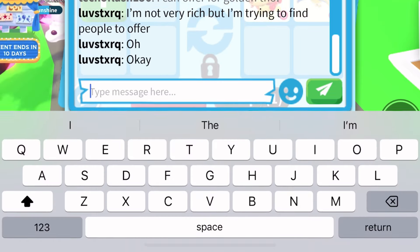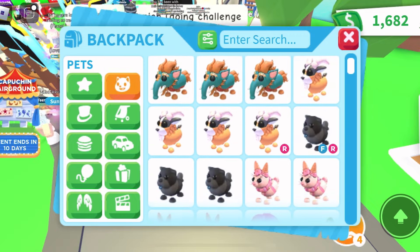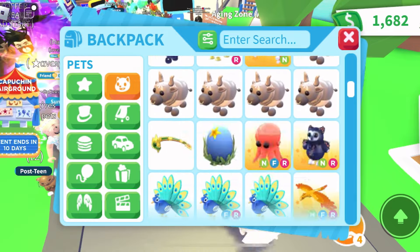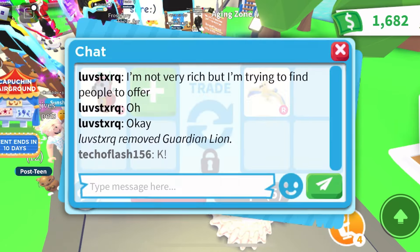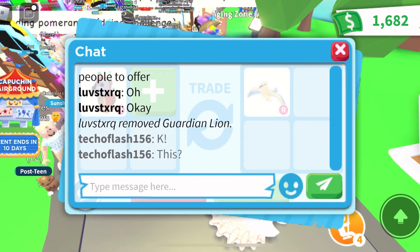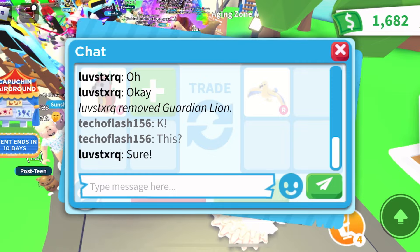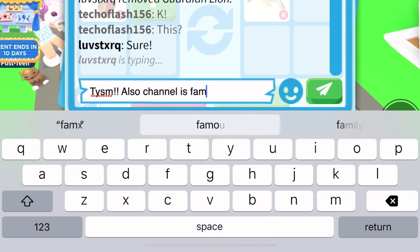This video has got me in the mood to do more trading in Adopt Me because I don't normally trade — I'm usually just grinding pets. I look through my inventory for an offer for the Golden Albatross. I notice I have some spare Robo Dogs, so I'll offer a Robo Dog instead, since I already have a neon Robo Dog and a couple of ride Robo Dogs and the Golden Albatross is actually quite rare.